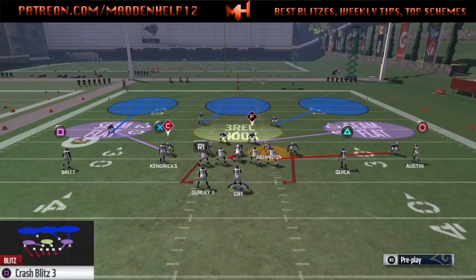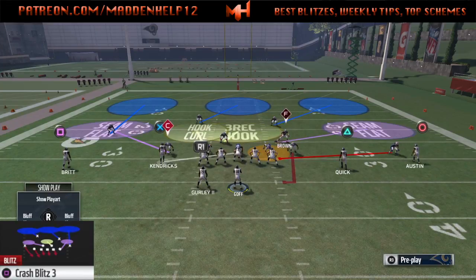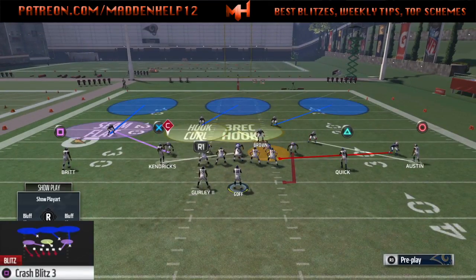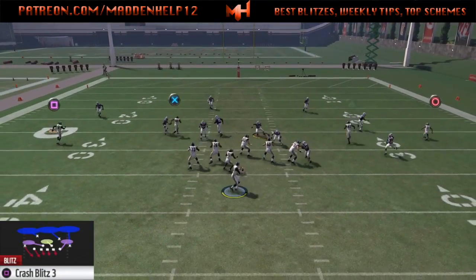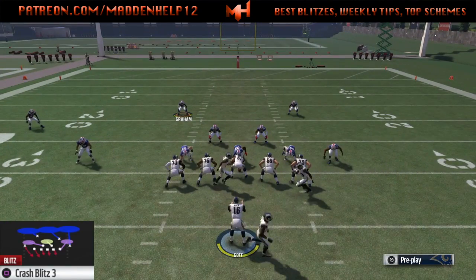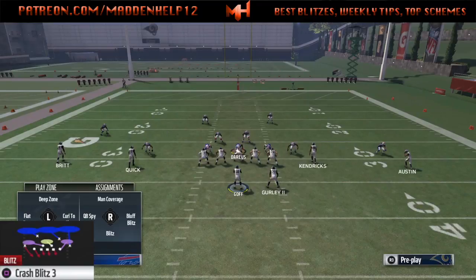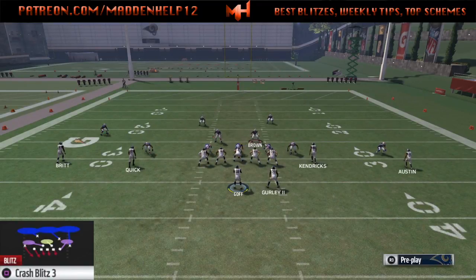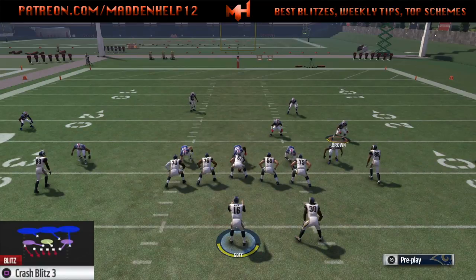Another thing I recommend is taking that linebacker that's on the seam flat and bringing him out to man him up on that outside receiver, or put him in a cloud flat, because if you don't, they can throw a quick fade route to him. So I like to man him up, and then you can man up triangle with the other linebacker, because you don't want them to hit the quick seam to the right side of the field either. You can alert the left, or even max out the left side of the field and have the QB spy as the right defensive end — it all depends on adjustments based on what your opponent is doing.